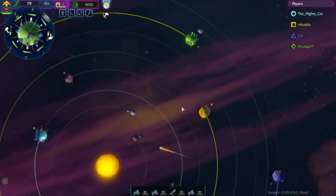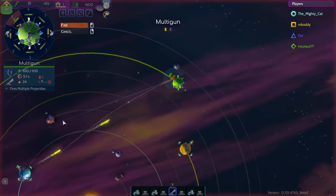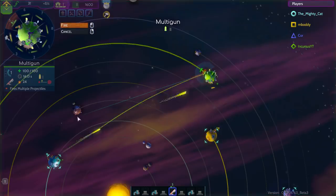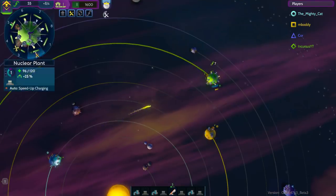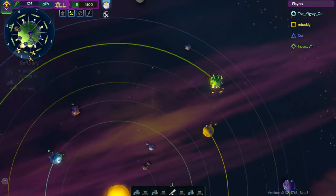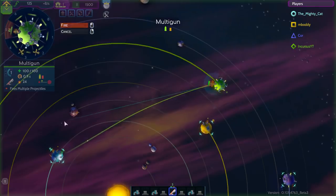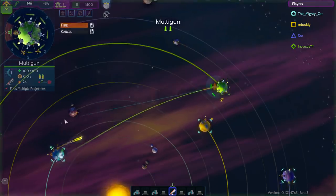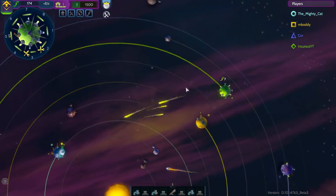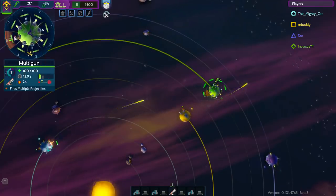I do have three other human players in this match, and I'm going to try to not start the fight. This guy seems to want to start the fight with me — he's mad. Ideally, I don't shoot back. I just let him kind of ignore all the damage he's doing, because he's really not doing much in the way of damage. I'll see if he shoots at me again — yes, he is. So I'm going to just return fire then.